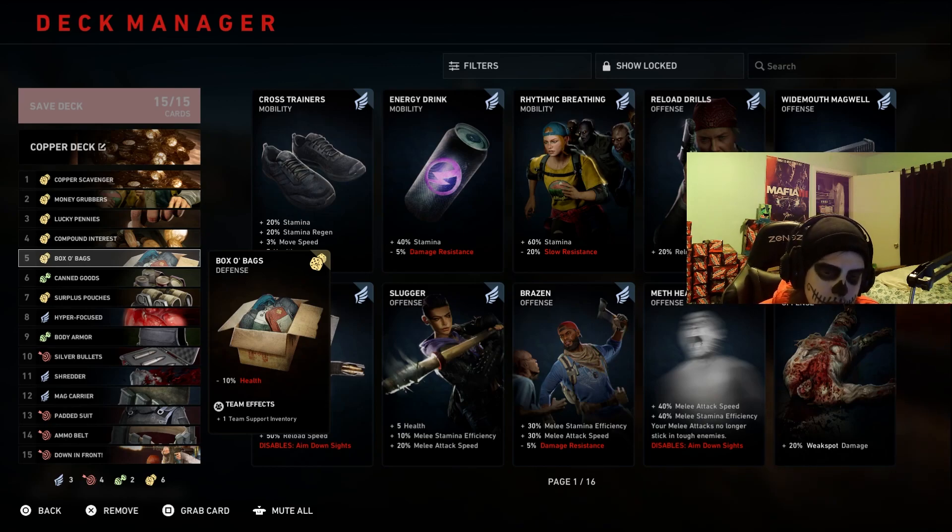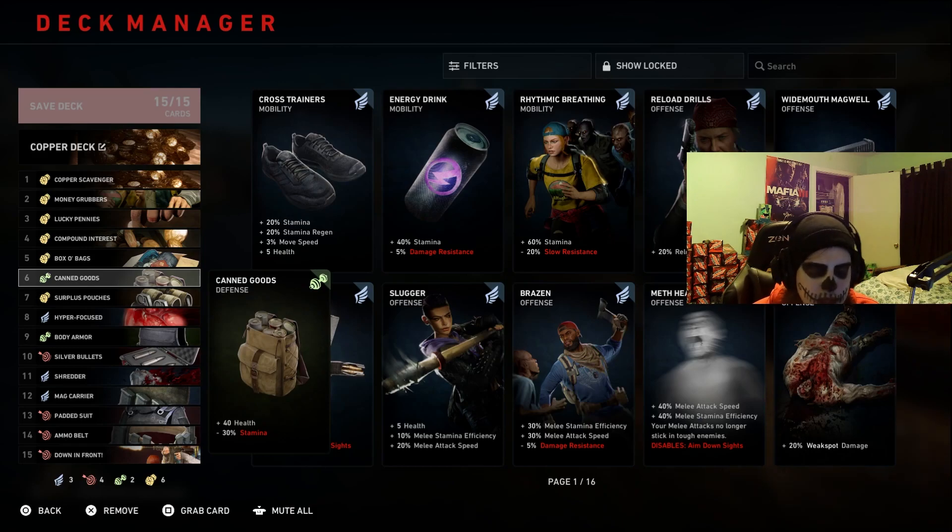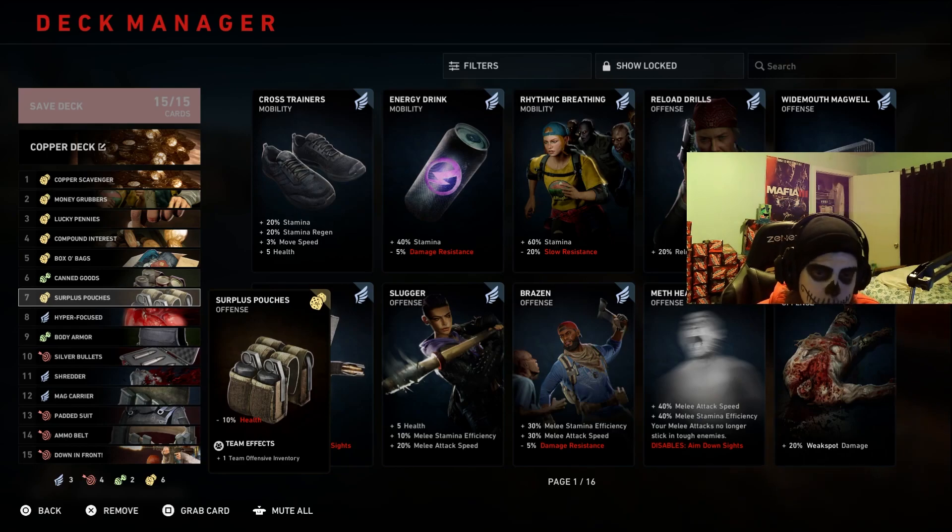Now we start getting into supporting the rest of the team — not only through copper but through inventory slots. We're taking a bit of health here but we'll mitigate that. Adding one support inventory slot means you can never have too many pain pills, bandages, or med kits. Right after that, Canned Goods gives 40 health. Stamina isn't really a worry here, but we want this to be a beefier build — one that can survive, because if you die you're not picking up copper or supporting your team.